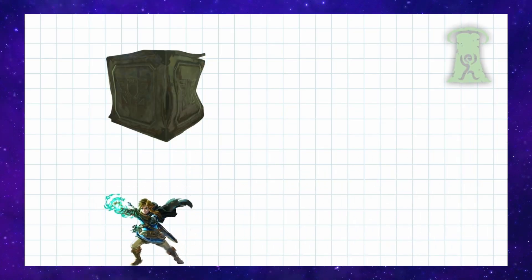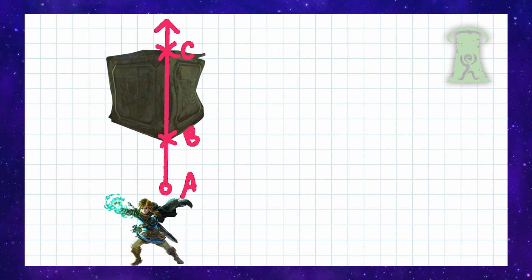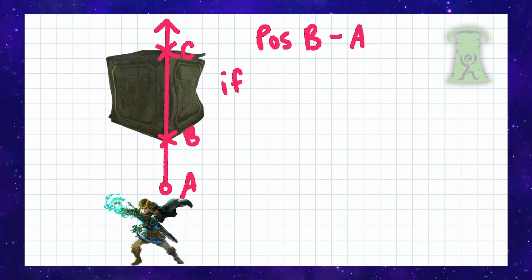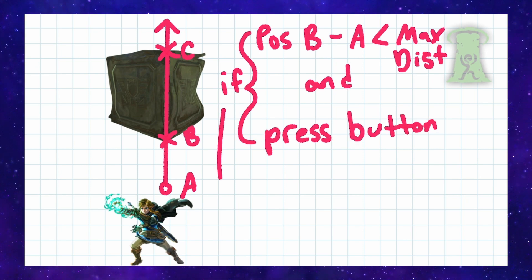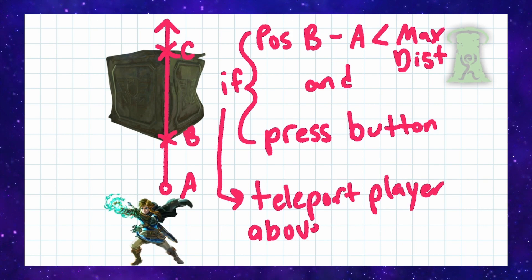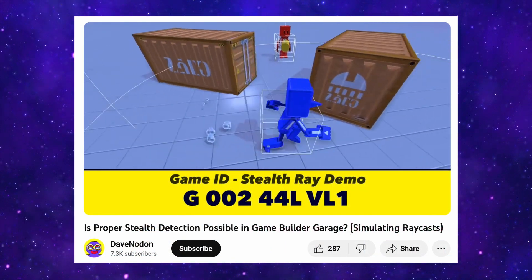Link walks beneath a platform or object. We send a raycast up and we generate three positions: A, which is the player position; B, entering the platform; and C, exiting. Then we do a simple calculation — if the Y value difference of position A and B is less than the maximum distance to activate the ability, and we press the button, then we teleport the player above the location of position C, which is where the ray exits the platform or object above Link. Pretty straightforward.